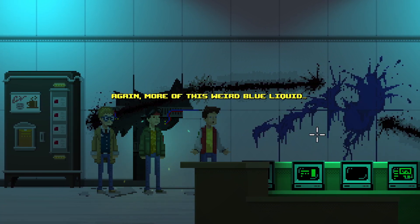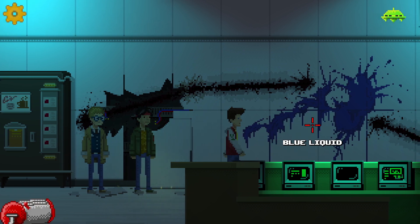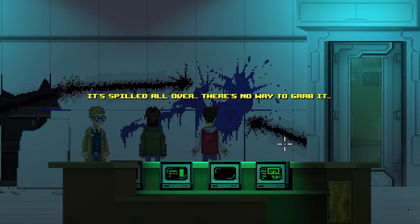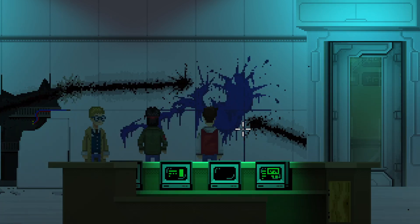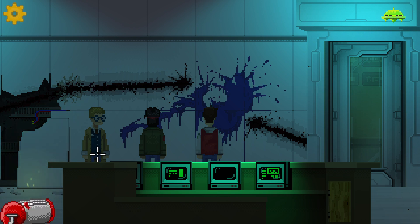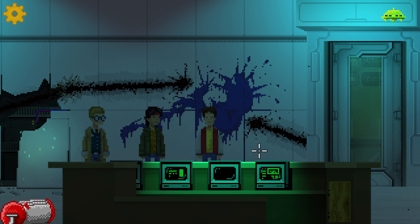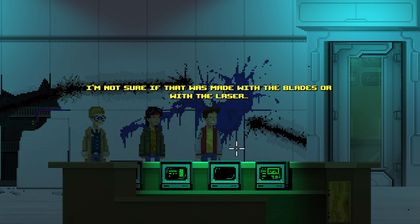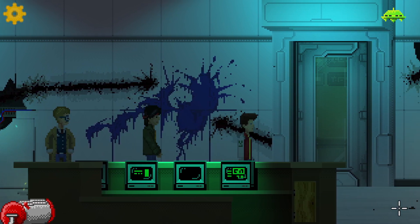Oh my god, what is all this again? More of this weird blue liquid - do you think this is alien blood? If it is, he has been bleeding a lot lately. I don't know if it is or not. Can we like take any of this? It's spilled all over, there's no way to grab it. Everything is a mess - looks pretty much like my room. There's a big mark on the wall; I'm not sure if it was made with the blades or with the laser, but it looks like the battle here was intense. I'm not sure if we're gonna actually find anyone alive in this place.